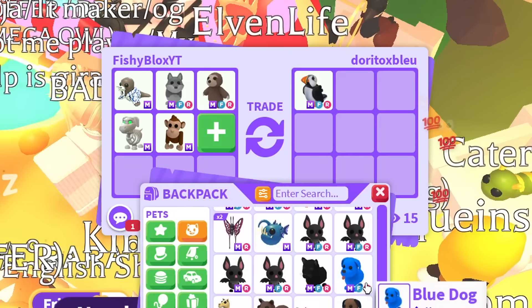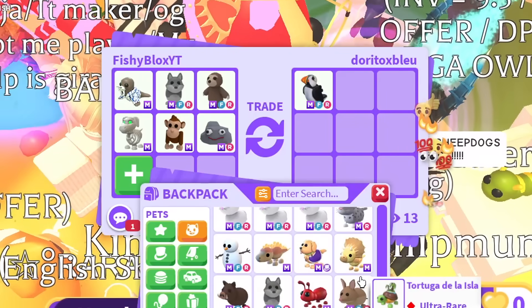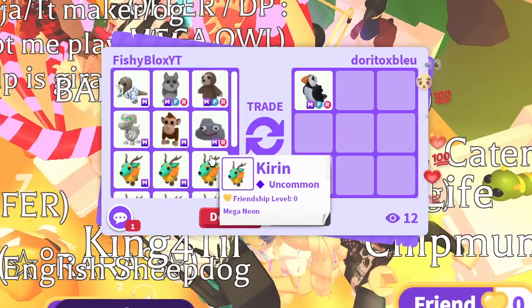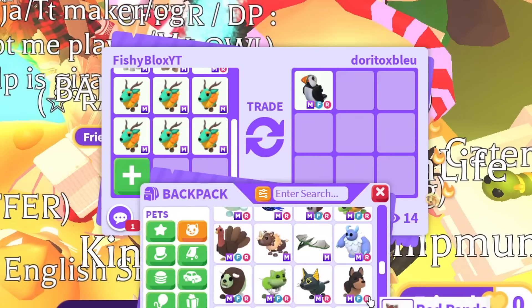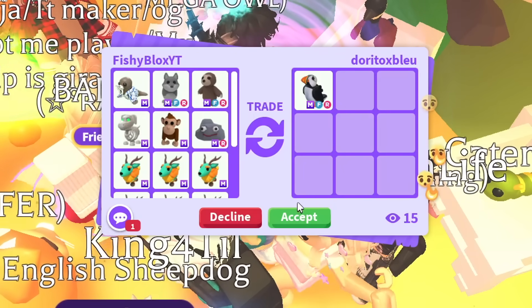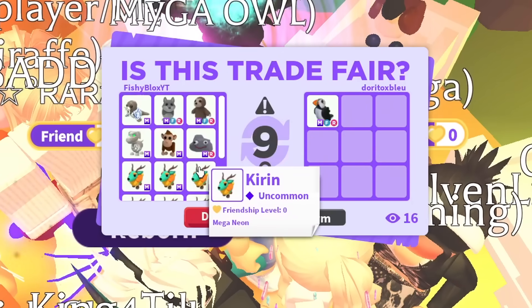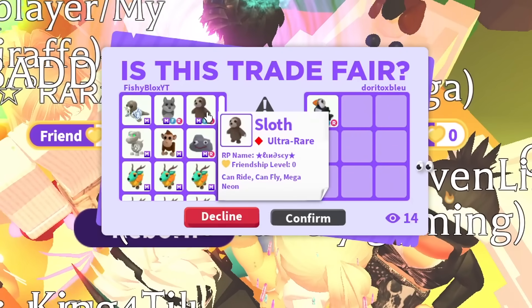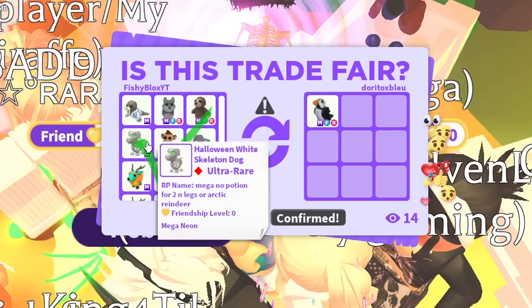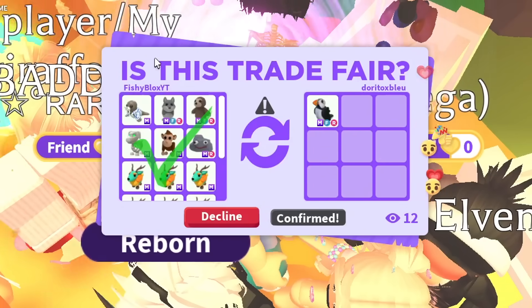I'm doing a challenge to get every mega neon pet, so I don't want to trade ones I need. I'll add about six mega karens as a kind of troll offer — just so many random pets. I added a mega bat too. There were 15 people watching. They actually accepted! We ended up offering 12 mega pets total. I thought they might be trolling but then they declined — imagine if that had gone through.